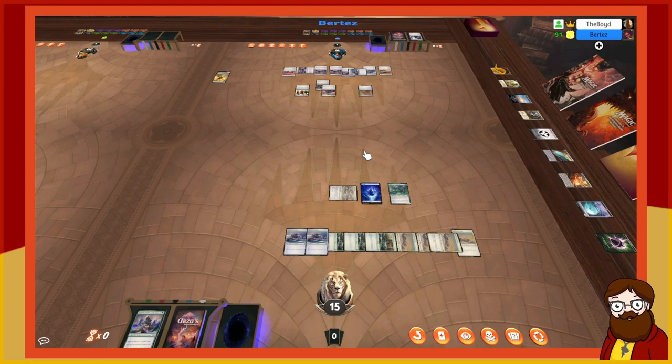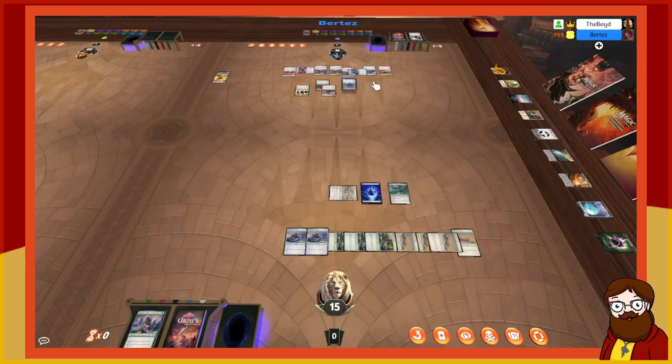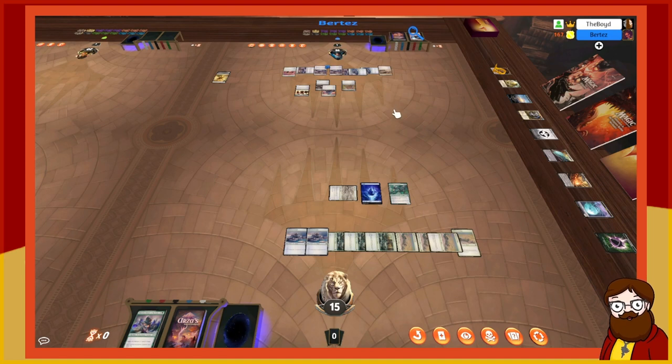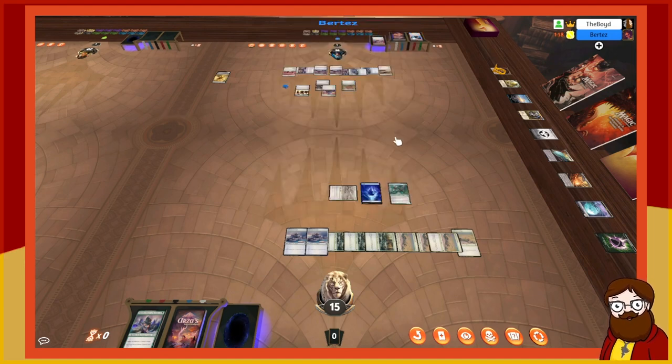The revealed card is Goblin Raider — I'm scared of that. Goblin Raider is a two-mana 2/1 Orc. As an additional cost to cast, exile a creature card from your graveyard. I give the Moonlit Butcher from the graveyard. It gives all your creatures plus one/plus one. You can't really play it on turn two easily even though it only costs two mana — it's not a turn-two card.